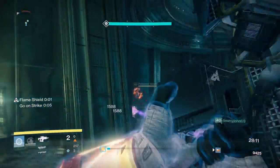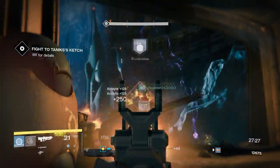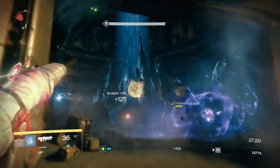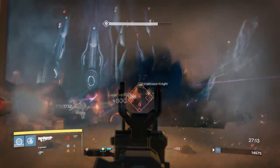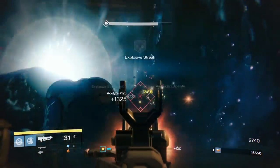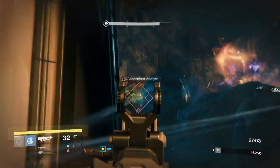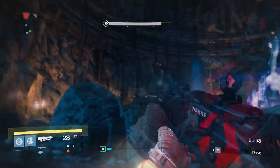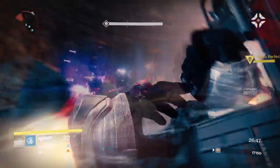Once you kill them, you're going to move further into this complex and have your first proper encounter against a lot of Hive enemies, and Tanix himself is there as well. You simply need to kill everything — I would recommend killing the adds first. Otherwise, you can get too distracted trying to damage Tanix. He does a lot of damage himself, and you do not want Tanix to destroy you while the Boomer Knight you've been ignoring in the back finishes you off. Clear the adds first, then move on to Tanix. Once his immune phase starts popping up, stop damaging him — he won't take any more damage.